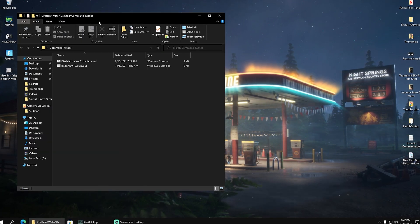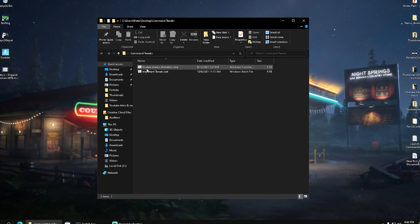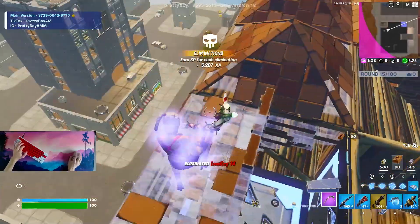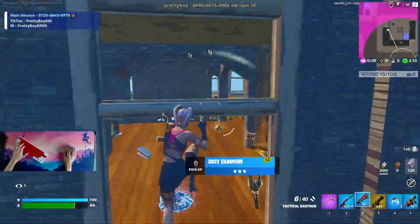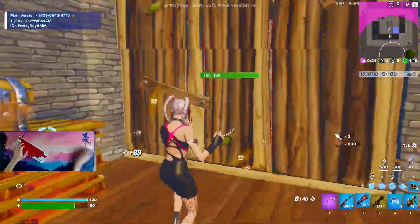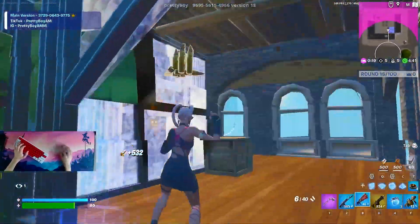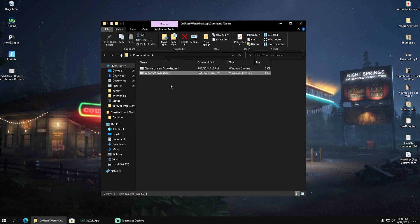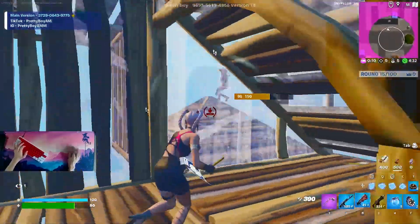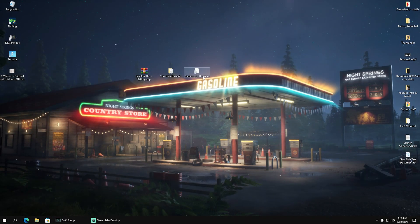Click the download button and once you have it on your PC, simply extract these files onto your desktop. Inside, we have two super important batch files. First, 'disable useless activities on your Windows PC,' which disables all applications running in the background that you don't need while gaming. I'd highly recommend running this every time you do a Windows update since they get force re-enabled. We also have 'important tweaks,' which makes sure you have no GPU limitations or power savings mode enabled that could slow your PC down.